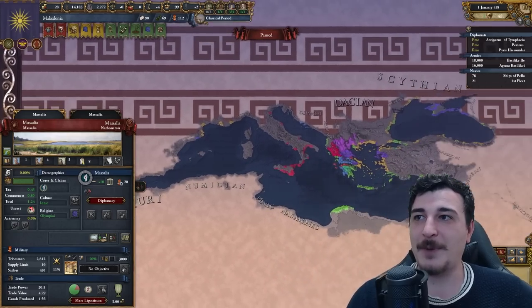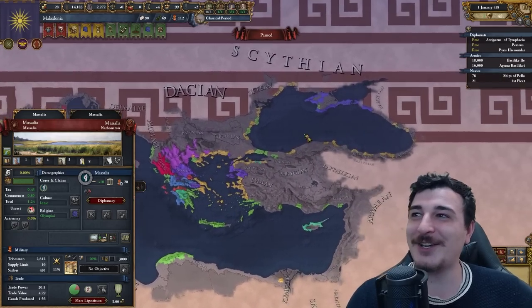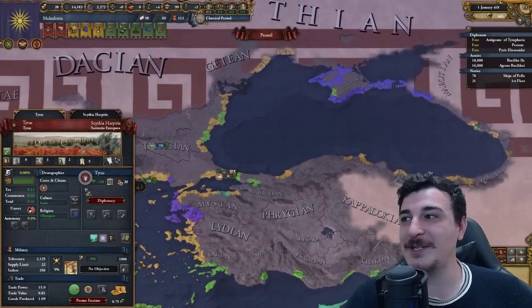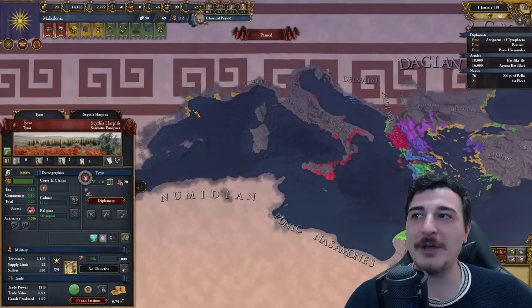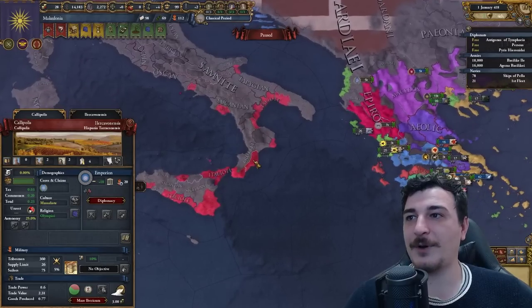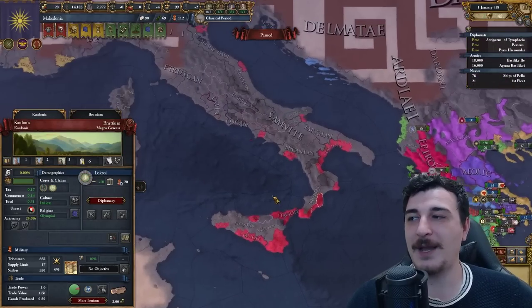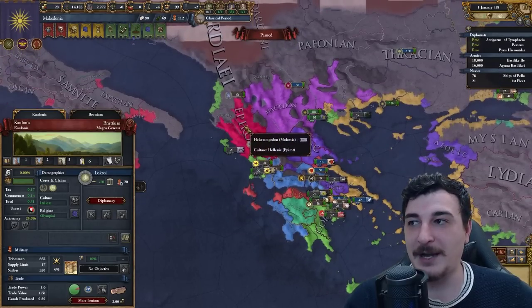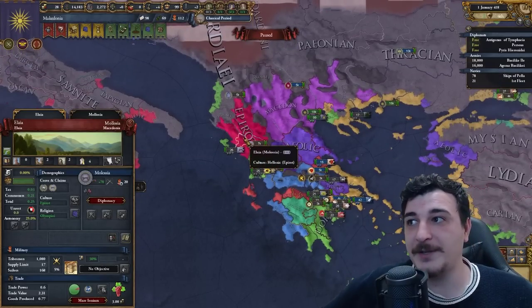Let's check the culture map mode — that is beautiful. You can actually see the various Greek cultures, with Ionian colonies spread pretty much all around the Mediterranean. The Ionians definitely colonized a ton. And of course the Italian colonies are basically a blend of Italians mixed with Greeks — kind of a thing the mod created there.